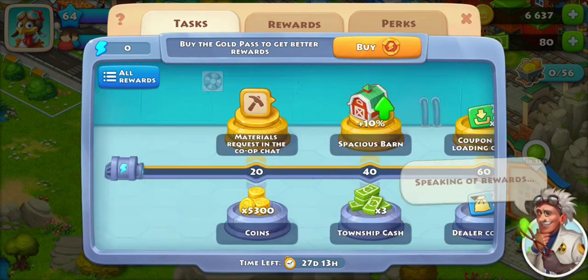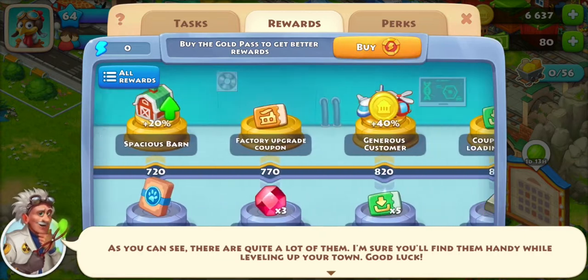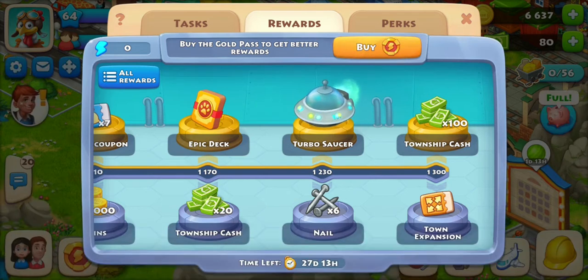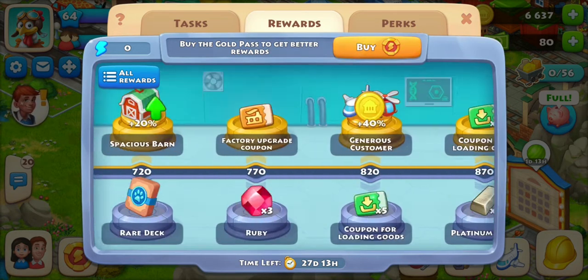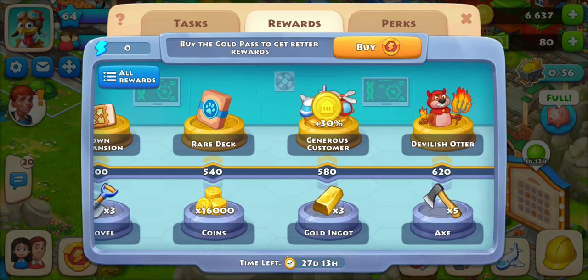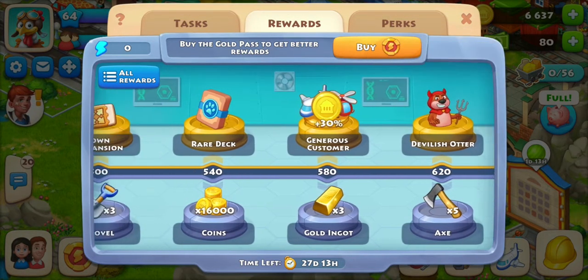Looking at rewards, there are two sections. The bottom section has silver/bluish rewards — those are the basic rewards you get just for playing the game. The top section is golden — that's for the Gold Pass. You need the Gold Pass to get those top rewards, so keep that in mind. Each task earns you a shown number of points, and more points means better rewards.